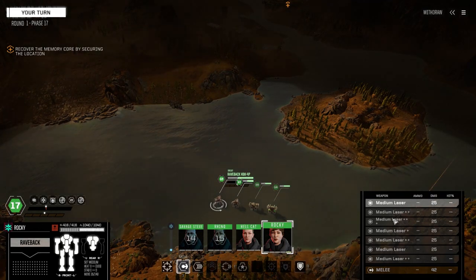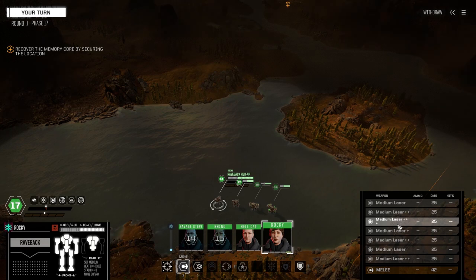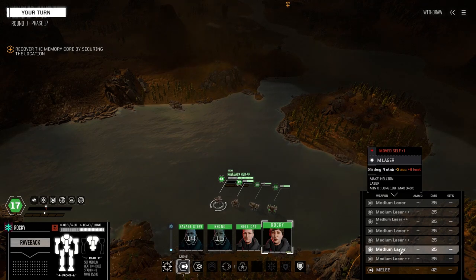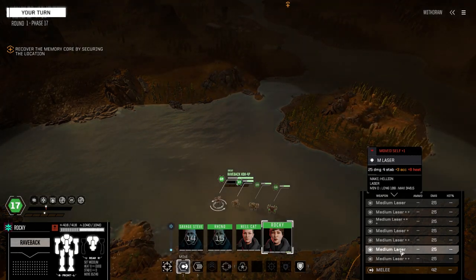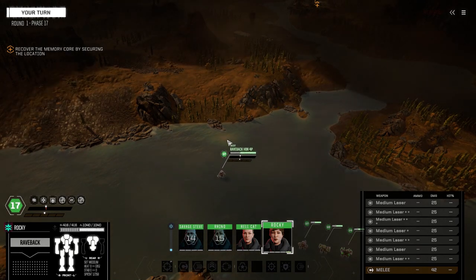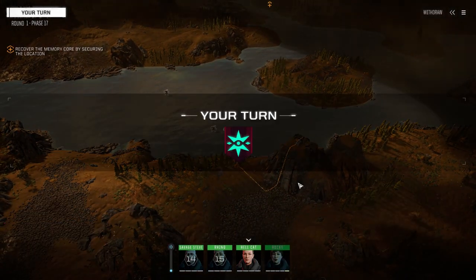Rocky's in the Raveback — we got that mech back up and running. I dropped in a lot of the bonus medium lasers we had lying around, so she's got a much better chance to hit. I also pulled out one medium laser to put in a TTS, which gives us an even better chance to hit. I also swapped out one heatsink for the light exchanger we had in the Agarmac, since we put the heavier exchanger in for the Agarmac.